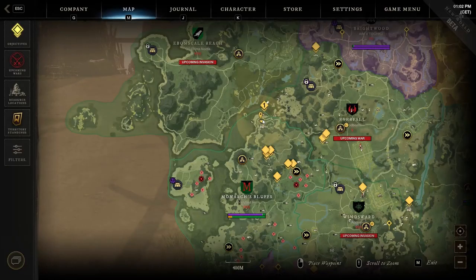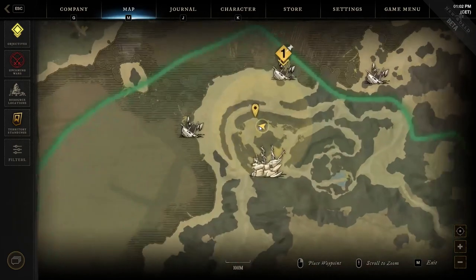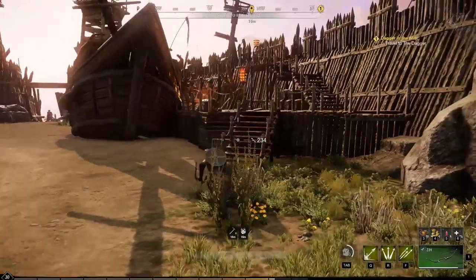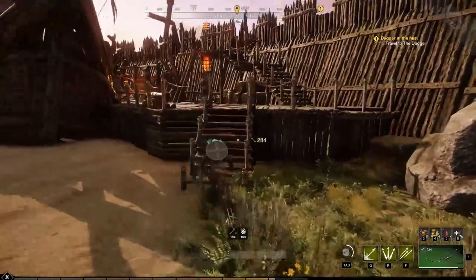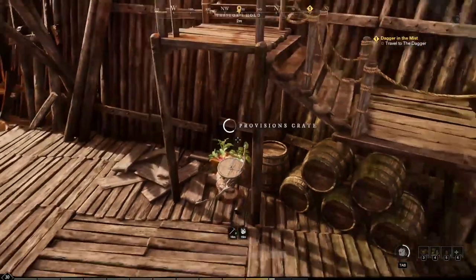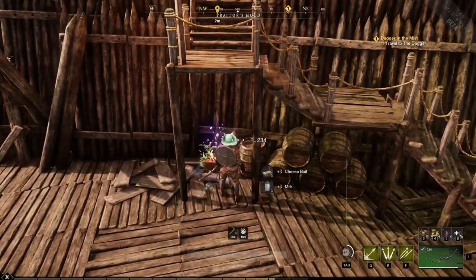The second location is in the same region section, but this time you have to start exploring the Traitor's Hold slightly below the previous landmark, where you have to check the upper inner section of the area. Here you will find a staircase to get close to the defensive wall. Under the next staircase that leads above the wall, you can find the supply crate you came for.